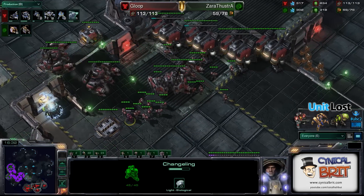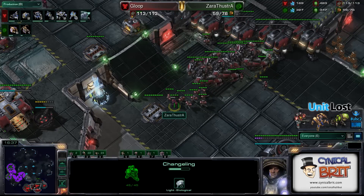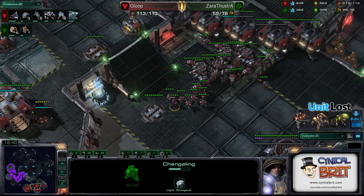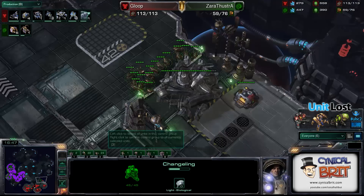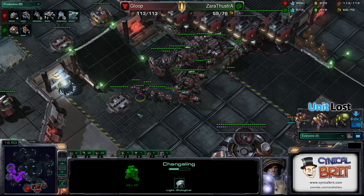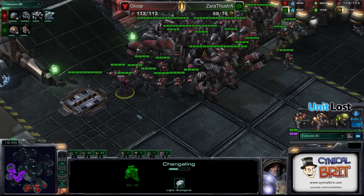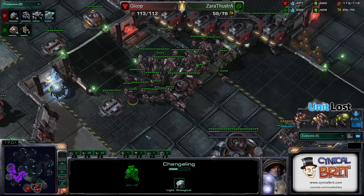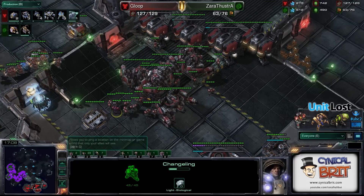He's just going to roll him over. Have a look at that there — there is a changeling in the middle of Gloop's army by the Thors. Can you see it? Oh yeah, yeah. Where the hell did that come from? Amazing — we totally missed that. Crazy. Zerg is working on the back door. I don't think he knows he's there. No — just chilling out.